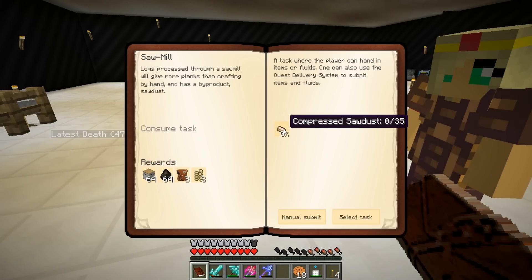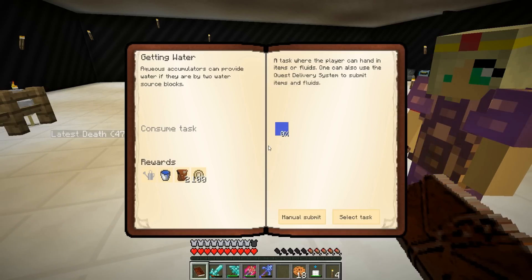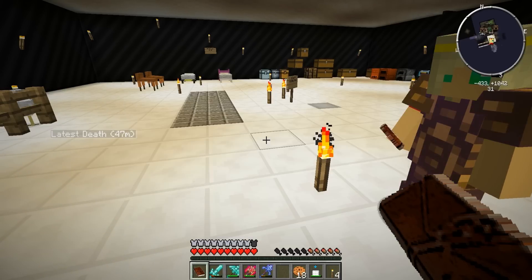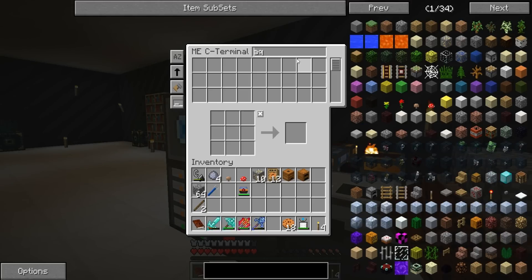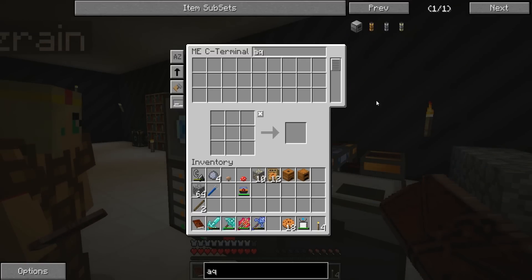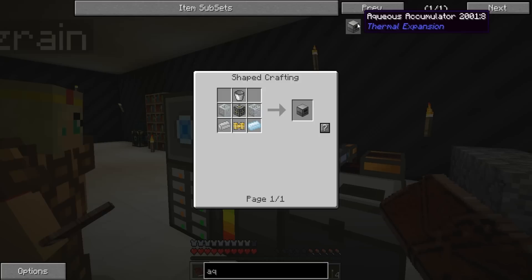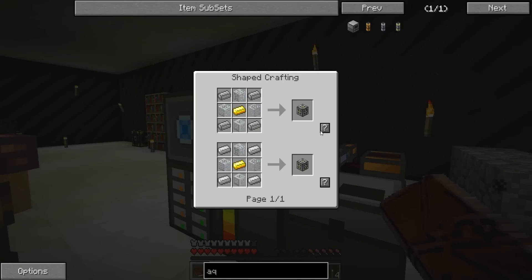What is this? Compressed Sawdust - we need 35 to make a sawmill. There's something about a sawmill somewhere. Come on, you make compressed sawdust! I don't know... compressed. Alright, Oculus Accumulator - can we make this? Sounds technical.